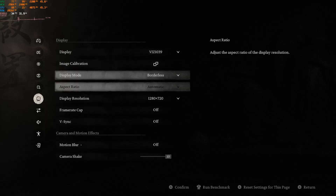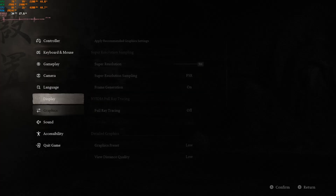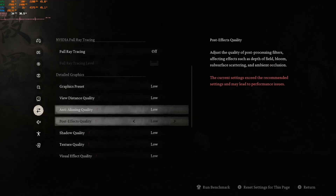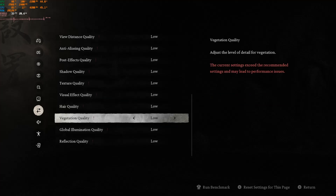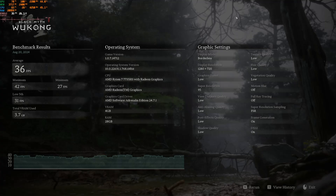Last up, because I know someone will be curious, we're going to do 720p with Frame Gen, just like we did at the end of the ASUS Ally X video. Interesting — it brought it down to 96. I wonder if that's something to do with Frame Gen. Anyway, those are the settings. Let's run a quick benchmark. With Frame Gen help, we finally hit an average of 36, which is playable. A maximum of 42. But still couldn't stay at a minimum of 30 — got 27 with a low fifth of 31, with 3.7 gigs of VRAM used.